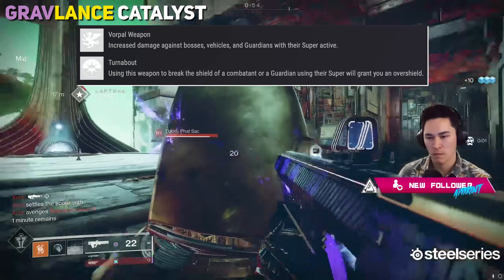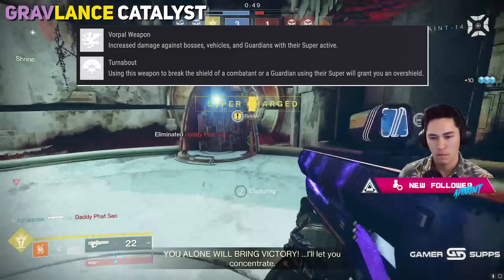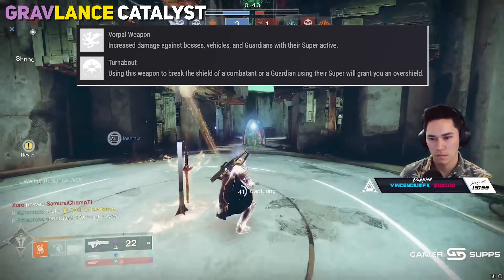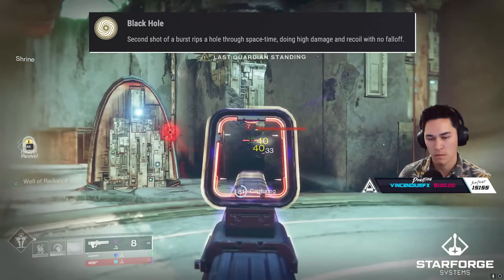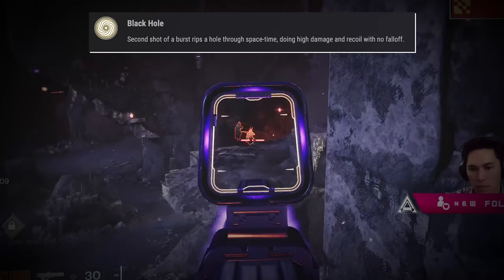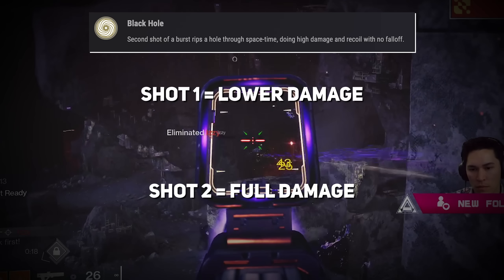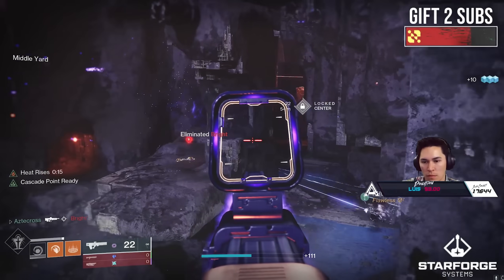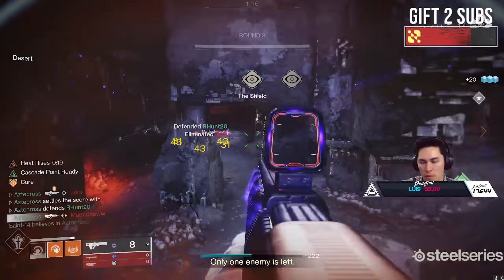To expand on this even more, Graviton actually has two perks within its exotic catalyst: Vorpal Weapon and Turnabout. These are very PvE-friendly perks with sporadic benefits inside of PvP, only giving bonus damage or overshields when fighting enemies in their super. But inside of PvE, this is a fantastic catalyst. Our last perk is Black Hole, the exotic intrinsic — the second shot of a burst rips a hole through spacetime, doing high damage with no falloff. No matter how far you target, you'll deal 100% damage. After a certain range, though, you do tend to lose target acquisition, so even though there is technically no damage falloff, you reach a point where the weapon just stops snagging.